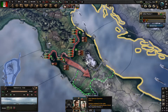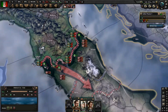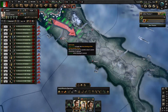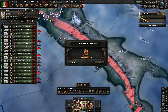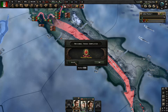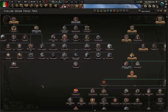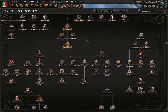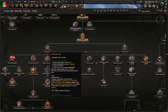Then we could assign them to the front line and keep them going that way. Let's redraw this front line and push it downwards. The Italian Republic is finished off, and we can continue down to the popular front until the civil war has been won.